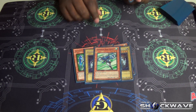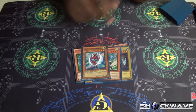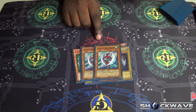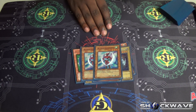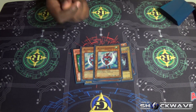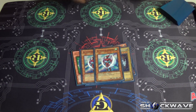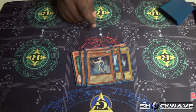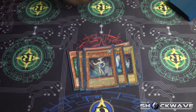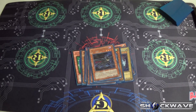One Elemental Hero Stratos, for obvious reasons. Now for the Neospatial lineup: two Air Hummingbird — that's crucial because this guy is your win condition. You want to have the first one, and you have another opportunity to use them again. One Neospatial Grand Mole, one Neospatial Aqua Dolphin, one Neospatial Flare Scarab, and one Neospatial Dark Panther.